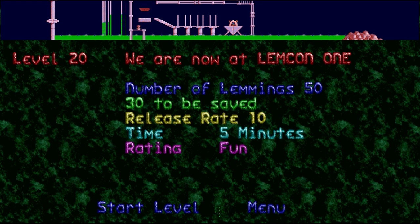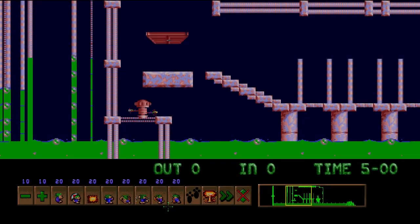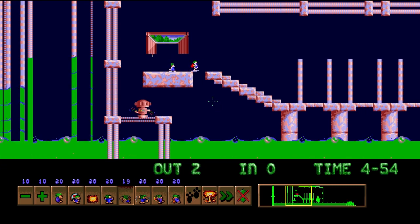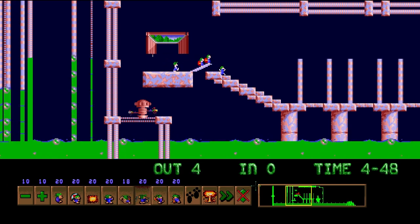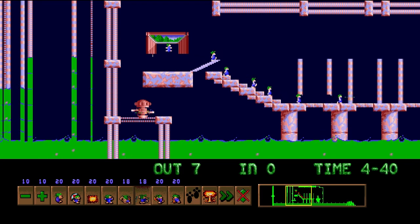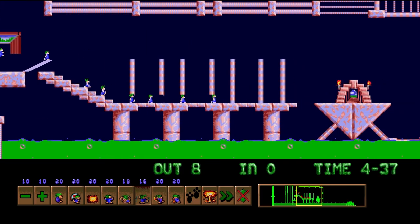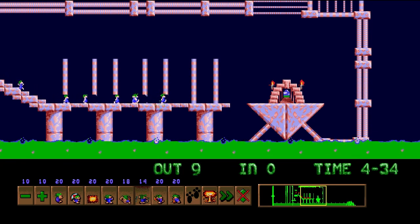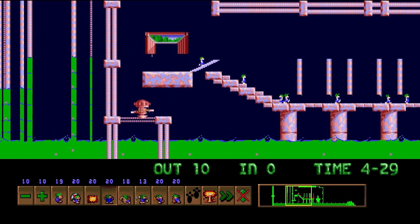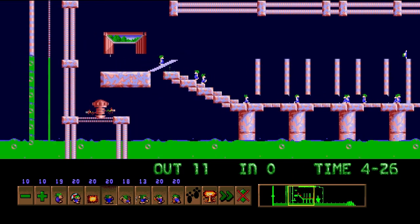I know lemmings can't speak, so maybe they just collect clichéd warnings. We are now at Lemcon 1. You gotta admire the pipes that just spew out toxic waste or acid into the whole base. I kind of don't want my lemmings to drown, so we're going to stall them with builders. You could have two blockers in order to keep your lemmings safe while you do all of the path, but once again I'm going to try to make things a little bit more fun to watch by doing something else to prevent the use of blockers — though I'll use blockers any time that it's convenient.